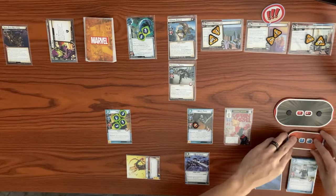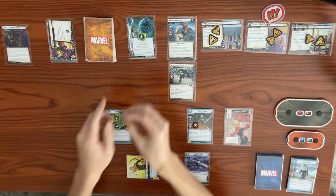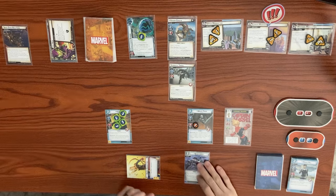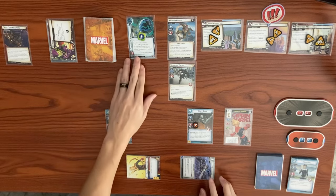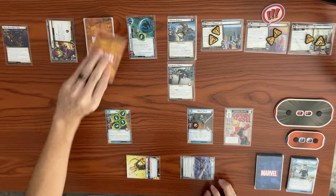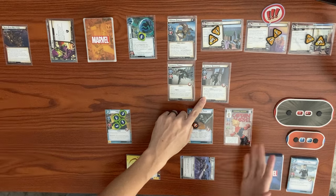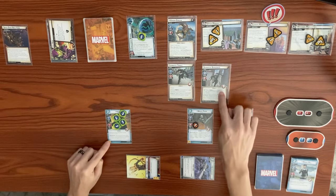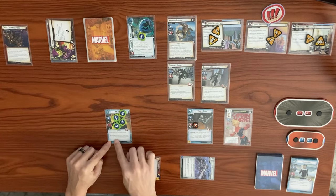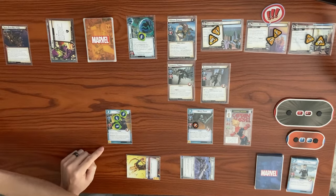We get one face-down counter card — Symbiote Berserker. While a symbiote environment is in play he gains Quick Strike, but there's no symbiote environment so no Quick Strike. When he enters play, we can use Hawkeye's ability: when a minion enters play, remove an arrow counter from Hawkeye and do two damage to that minion. So we ping him for two. Back to our turn.